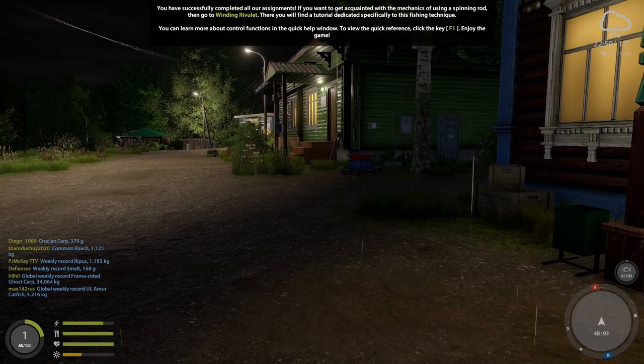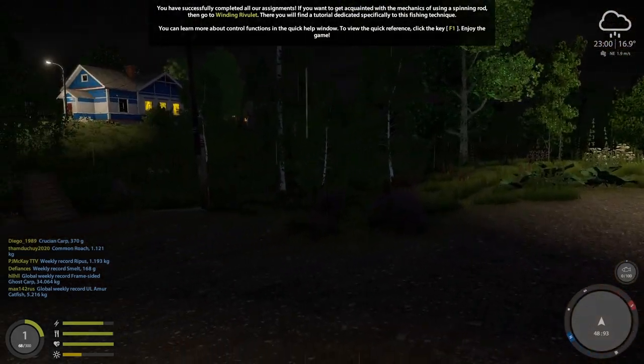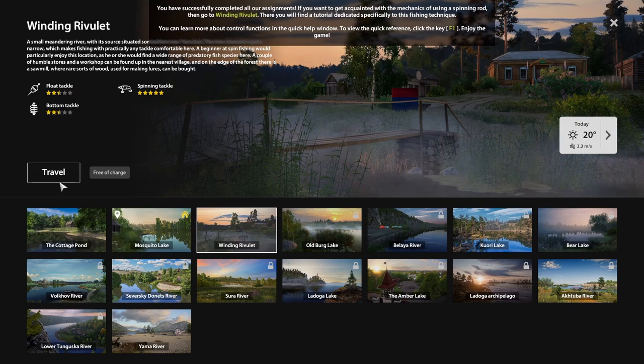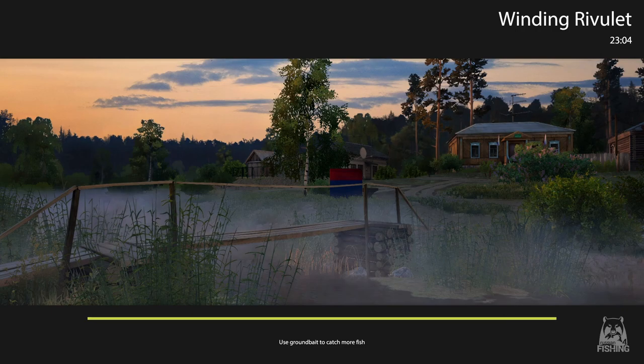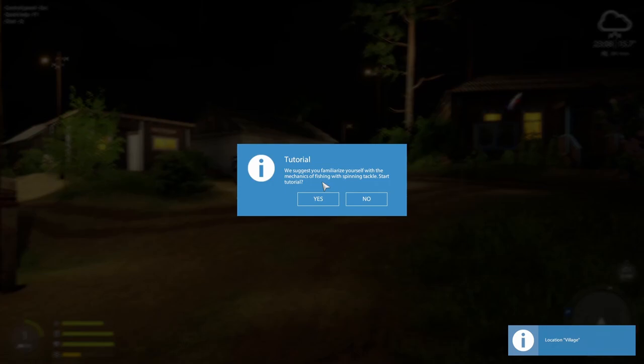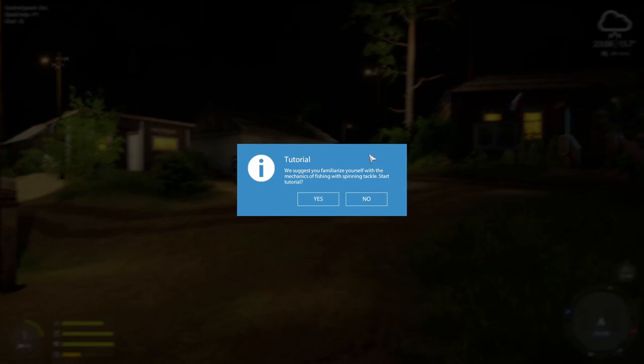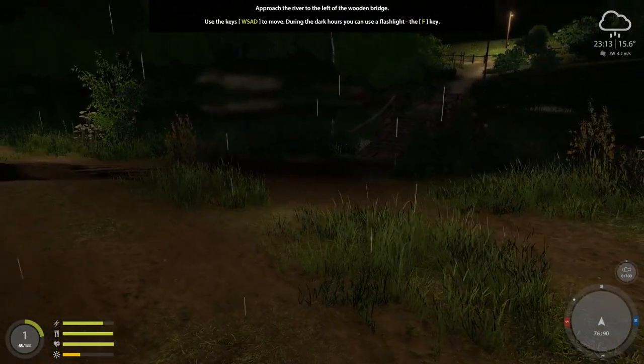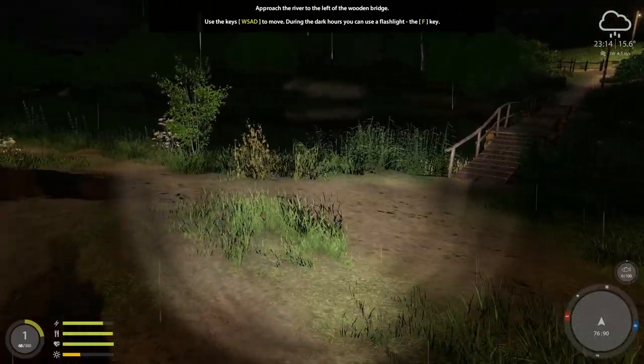We finished the initial tutorial. Now it wants us to go over to Winding Rivulet for the second part of the tutorial focused on spin fishing. Since it's free, we'll go ahead and do that. We teleport over — loading times are honestly not too bad. The first time you come to Winding Rivulet it'll ask if you want to continue with the tutorial. Since it is dark out here, press F as in Foxtrot to turn on your flashlight.